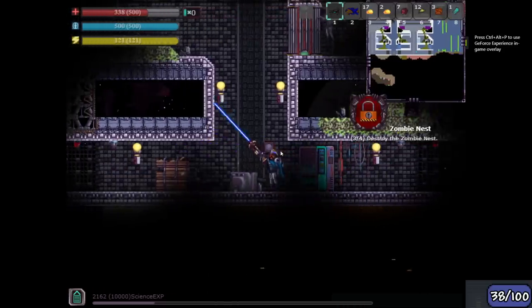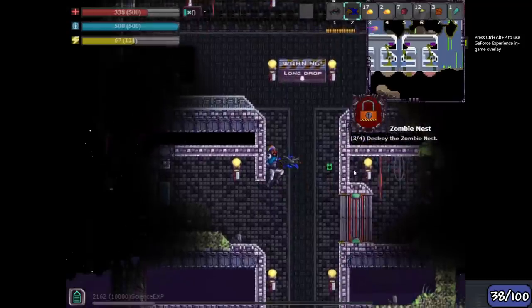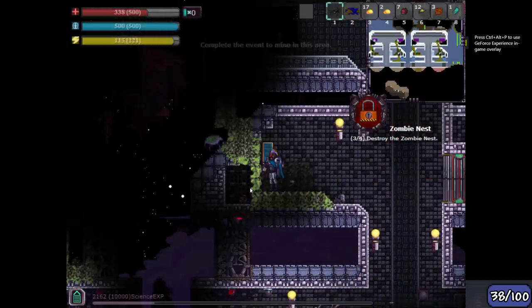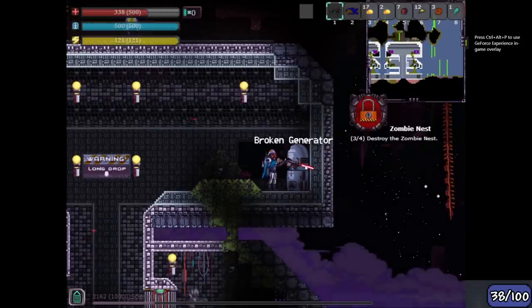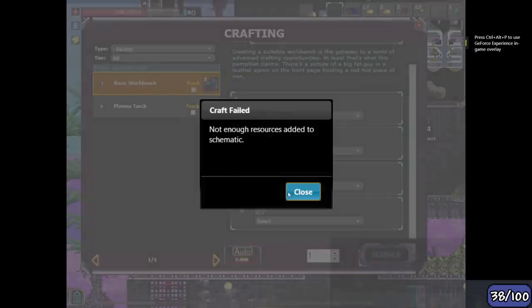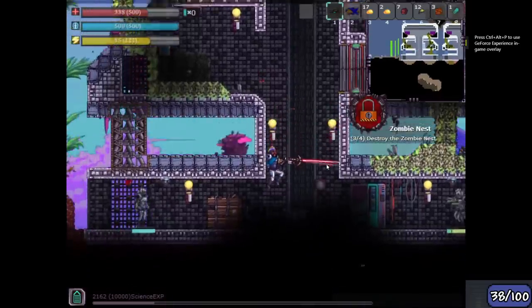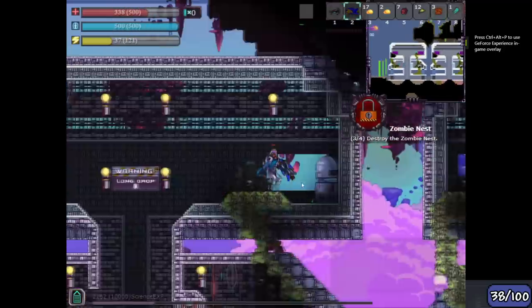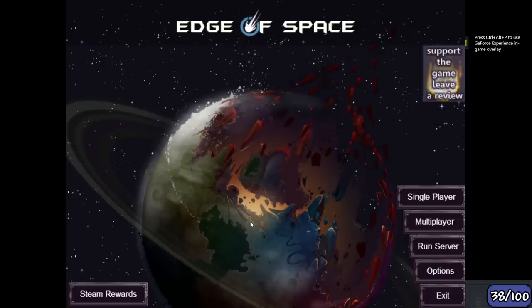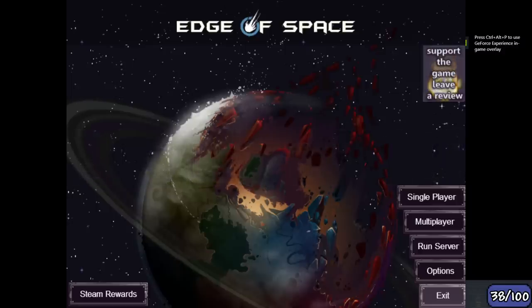I gotta do something with the wires because I gotta open this lab door. 'Not powered' because the last nest is inside of there - so how the hell do I get in there? Am I too stupid to play Edge of Space? I gotta manually fill in what I'm crafting. Is this Starbound? Honestly, I should ban you for even saying something like that - that's disrespectful towards Starbound. If I were to give it a rating out of 10, I'm giving it a solid 2 out of 10. Terrible. It lost points for blasting my ears when the game loaded.